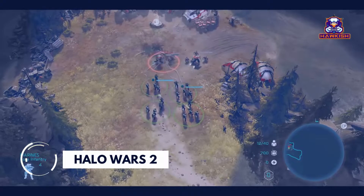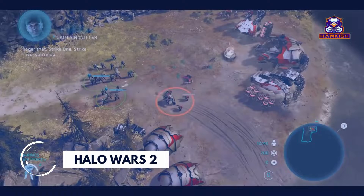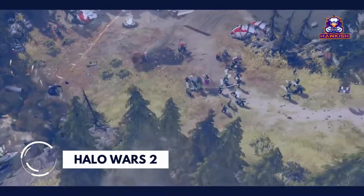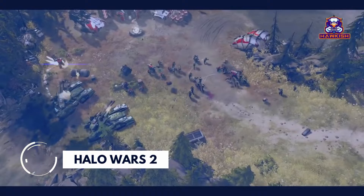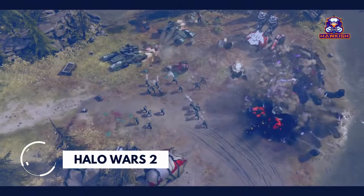In Halo Wars 2, players construct a base of operations, accumulate resources to produce infantry and vehicle units, and command their armies from a bird's-eye view of the battlefield. The primary goal during a battle is typically to destroy an opponent's bases or to capture and control territories. Combat is balanced by a rock-paper-scissors counterattack system.